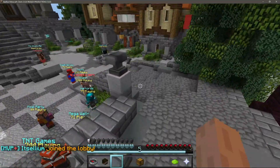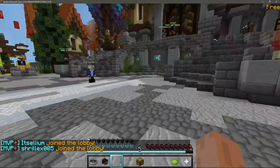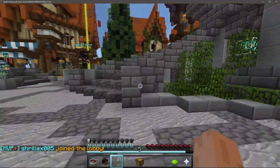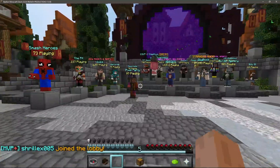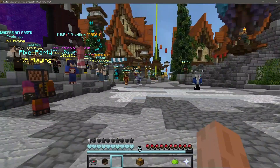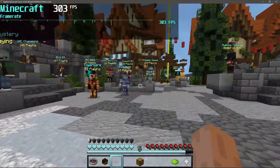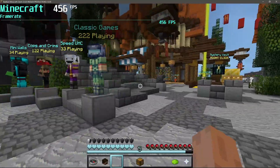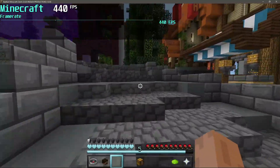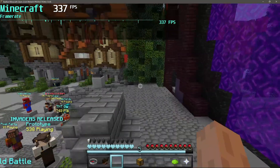If you guys are playing Bed Wars or any type of PvP game on the Hypixel server, the chances are you're going to see higher FPS compared to when you are inside this lobby area. This lobby area does actually affect the FPS quite a bit, and I'm going to be using the MSI Afterburner FPS counter, which will also show me a graph so I can keep an eye on my FPS dips and any lag spikes.